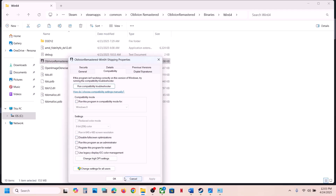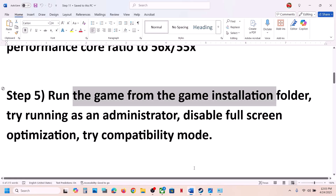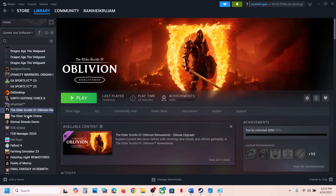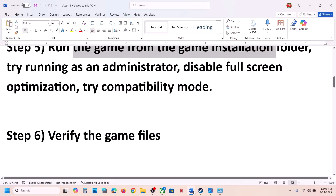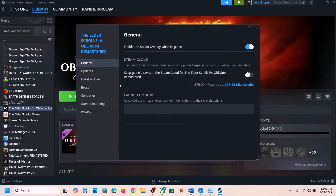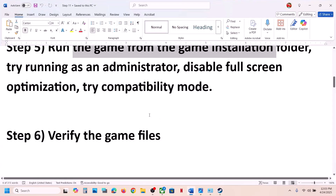If none of those compatibility options help, uncheck all those boxes, hit Apply and OK. The next important step is to verify the game files. Right-click the game in Steam, select Properties, go to the Installed Files tab, and click Verify Integrity of Game Files. Once verification is 100% complete, launch the game and check.